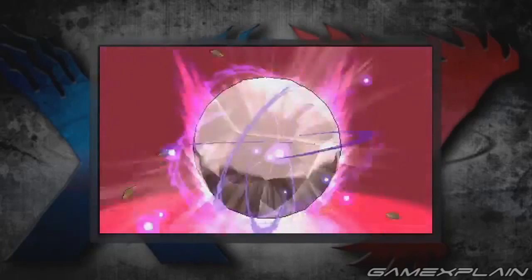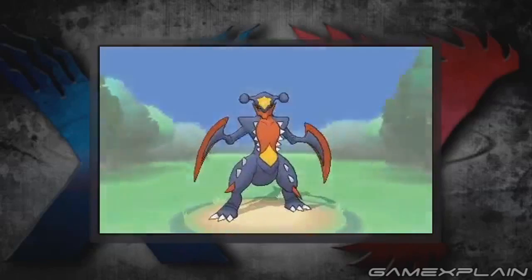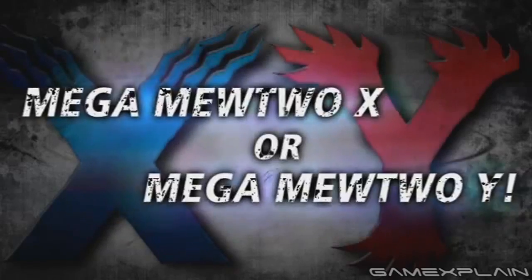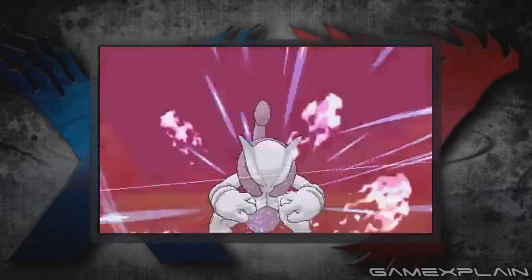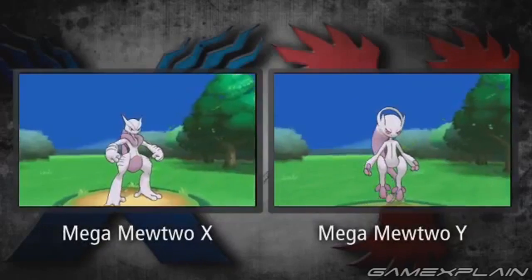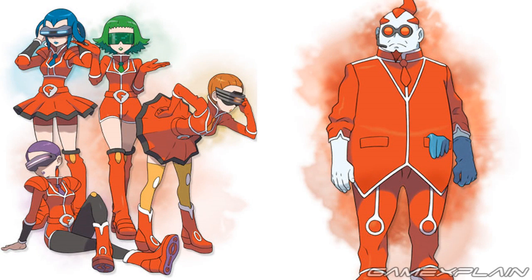Then there are two new Mega Evolutions. First up is Mega Garchomp, which gains the Sand Force ability, granting immunity in a sandstorm and powering up Rock, Ground, and Steel type moves. The second Mega Evolution is another form of Mega Mewtwo — Mega Mewtwo X, exclusive to Pokémon X. It becomes a Psychic-slash-Fighting type while its Attack stat grows immensely. The Mega Mewtwo we've seen until now is officially Mega Mewtwo Y, exclusive to Pokémon Y. Their respective Mega Stones are known as Mewtwonite X and Mewtwonite Y — so it seems we were right about the naming conventions of the Mega Stones.